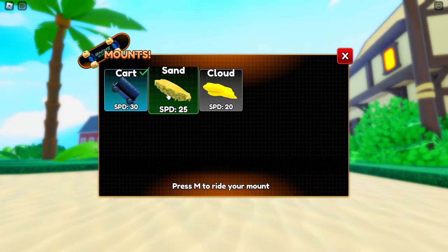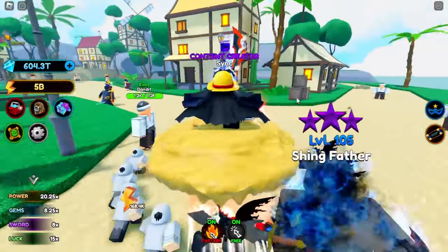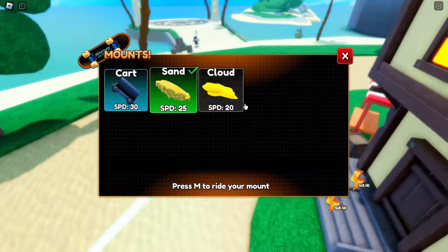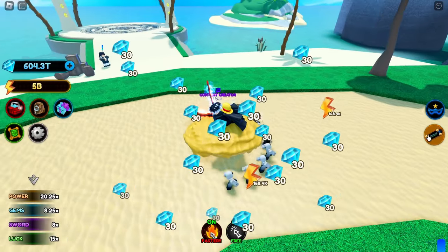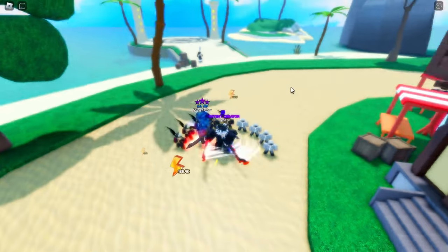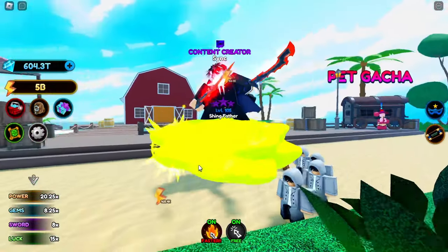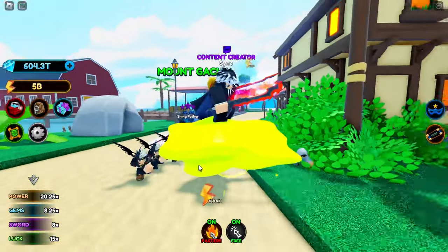Let's check out these mounts. We got sand over here — pretty cool, we're actually standing on the sand. I like this way more than the cart, but it is slower so I'll never really use it. And we got cloud over here as well — you ride it and there's a contrail behind it. It looks really really cool.